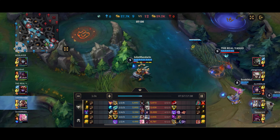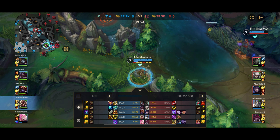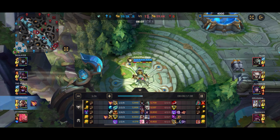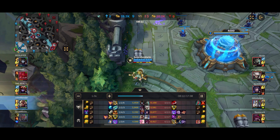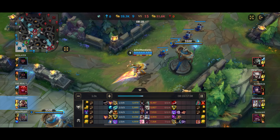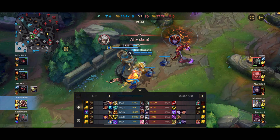My entire team is grouping at bot and Akali is holding down mid. We were trying to get a pick or push out bot but we're not actually going to get anything out of it, so I just recall for mana and the package. A fight breaks out the moment I'm gone — both in mid lane and bot lane. Xayah becomes godlike, which is an issue. We're going to have to target the Xayah. Shyvana dies, and pretty much my entire team is dead except for me.